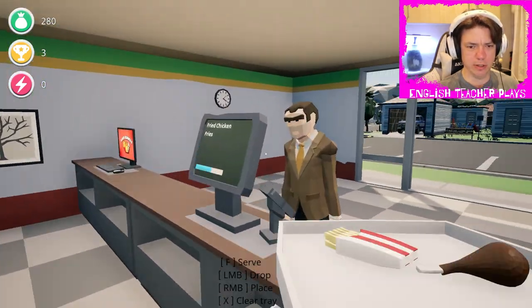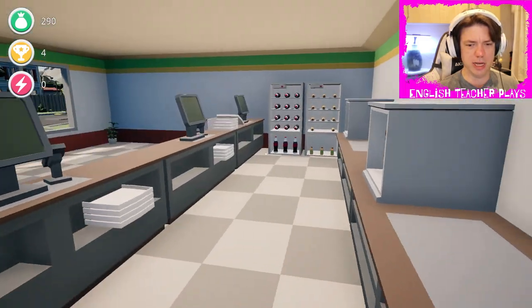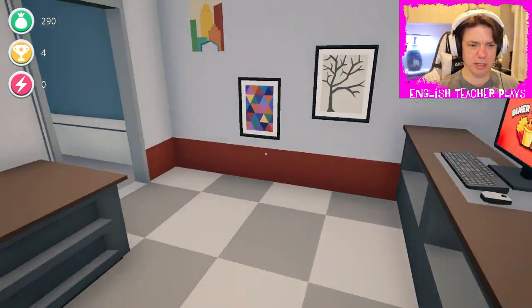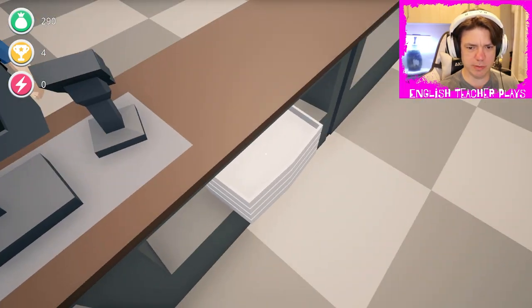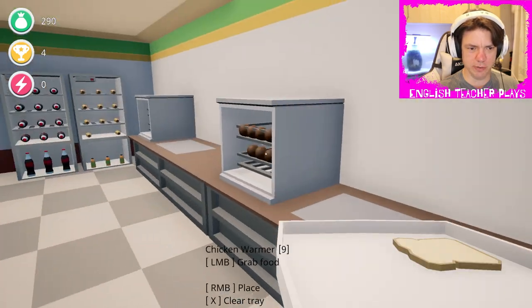Fried chicken and fries - I need a tray first, forgot to get a tray. We can do that though. So we're serving stuff. How do we upgrade? It said we could upgrade stuff. Oh I see - this guy wants a lot: fries, bread, juice, fried chicken - he wants one of everything.